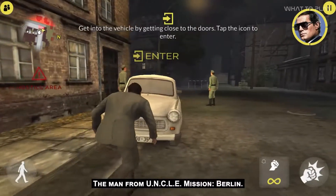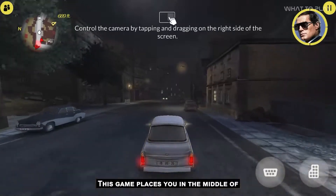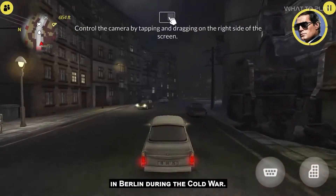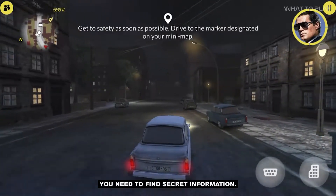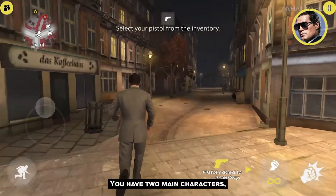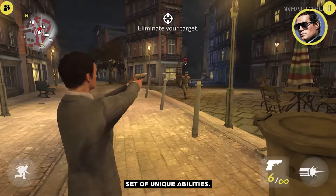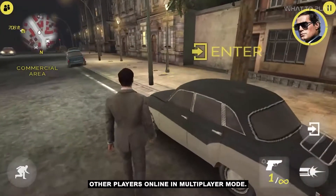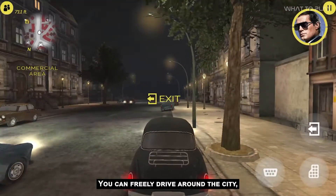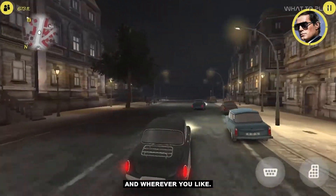Coming in at number 2, The Man from UNCLE Mission Berlin. This game places you in the middle of a secret mission in Berlin during the Cold War. With high-speed car chases and shootouts, you need to find secret information. You have two main characters, and you can choose one of them. Each character has a distinct set of unique abilities. You can also compete against other players online in multiplayer mode. You can freely drive around the city, looking for missions, while battling enemies whenever and wherever you like.